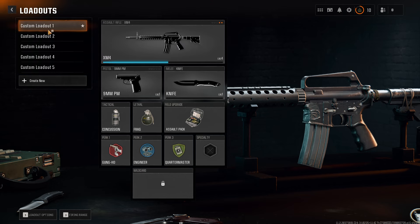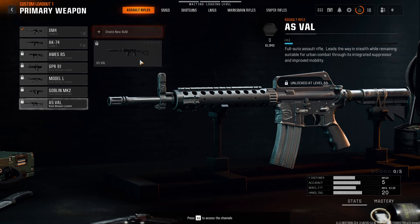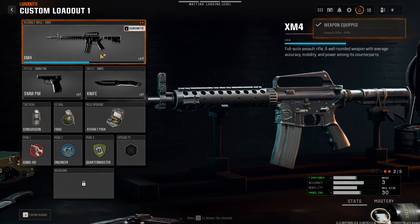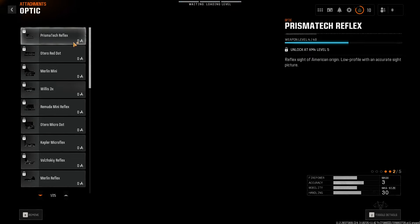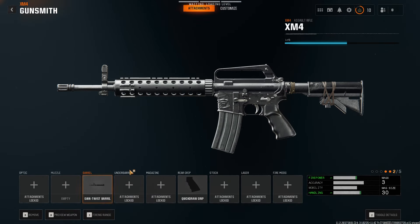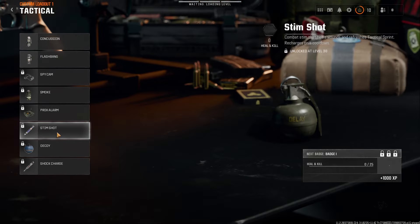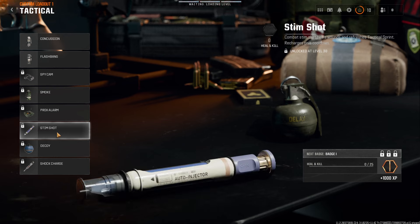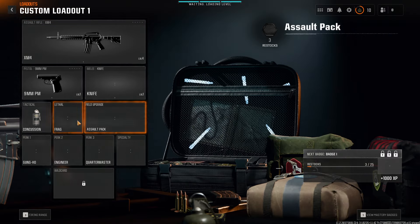So, what do we have here? The XM4 — seems like I have the most attachments for it. If we go to the gunsmith, that unlocks at level 5, so we've got a bit more to do. We don't have Stimshot yet — that comes at level 30, so quite a while to go.